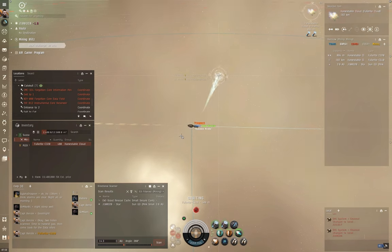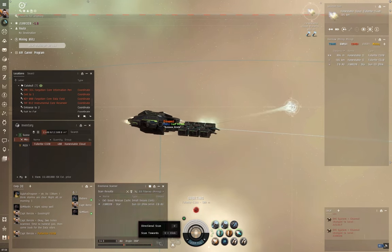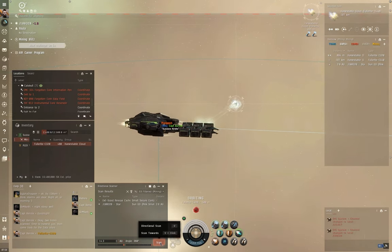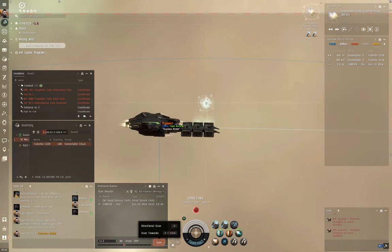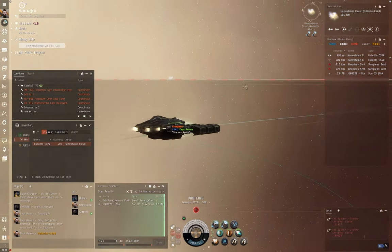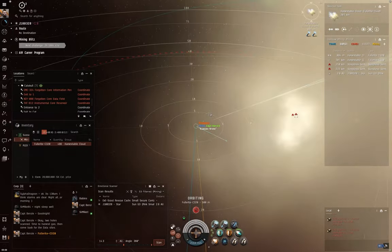I've jumped ahead in the footage — if you've watched Wormhole 101, you already know how to enter wormholes and scan down gas sites. So here we are actually in the gas site. Lock on to the harvestable cloud at the center, orbit as close as you can — I'm orbiting at 500 meters here. Activate your afterburner and hover your mouse over directional scan. After you warp into a gas site, a 15-minute timer starts.